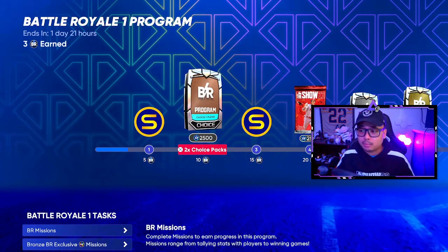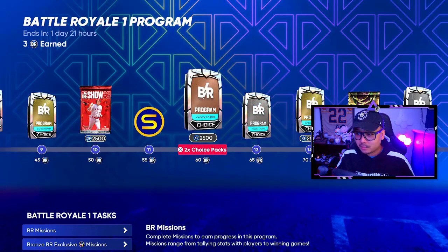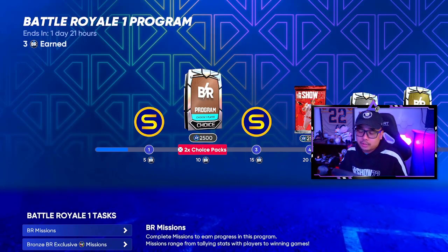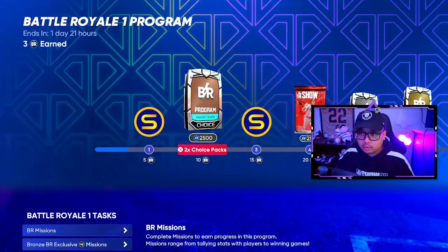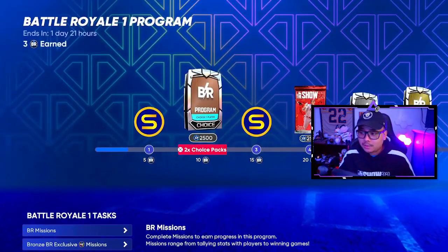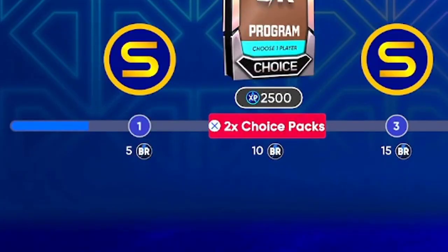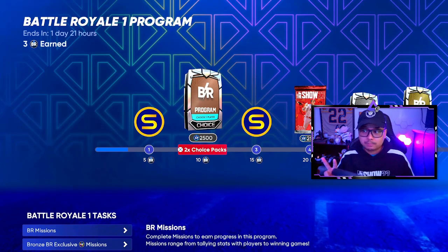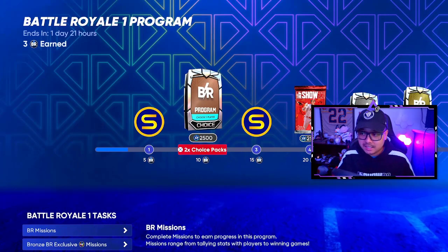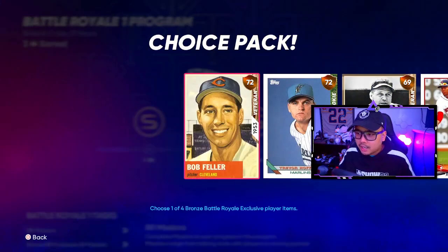Jumping into the BR program choice packs — it's actually 2x choice packs, so you get a little bit more than I realized. The first tier is the bronze. As you progress through the BR program, you can see underneath each unlock it says '5 BR to unlock 500 stubs,' '10 BR to unlock the 2 BR program bronze choice packs.' I'll show you how to get those points easier and faster.